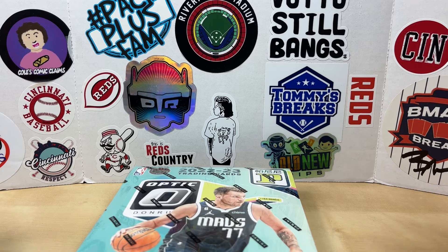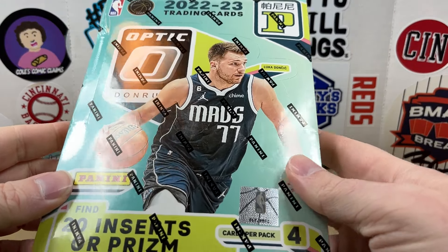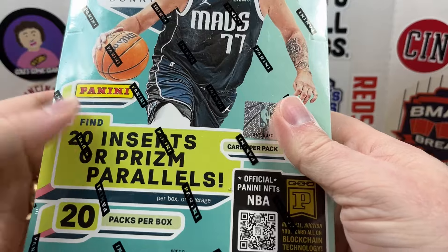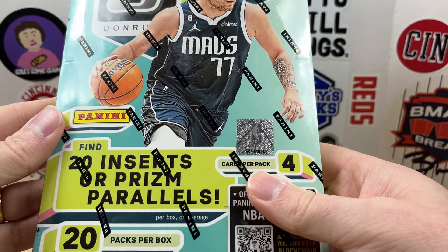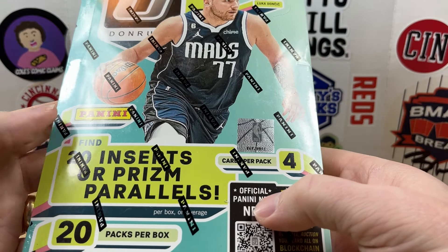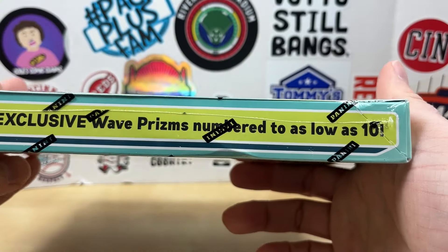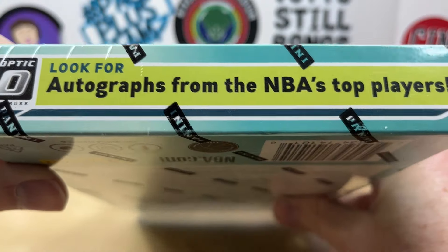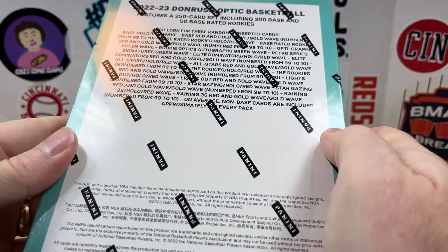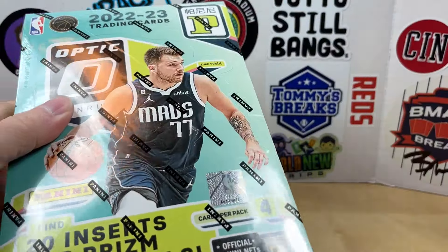Hey, what's going on everybody, welcome back to Grizzle's Cards. We're back with another T-Mall box — 2022-23 Dominoes Optic T-Mall. It's a pretty big box compared to some other T-Mall boxes, kind of similar to a hobby box. You get 24 card packs, so we're going to find 20 inserts or prism parallels. There are exclusive wave prisms numbered to as low as 10 in these T-Mall boxes. Also autographs from top players.